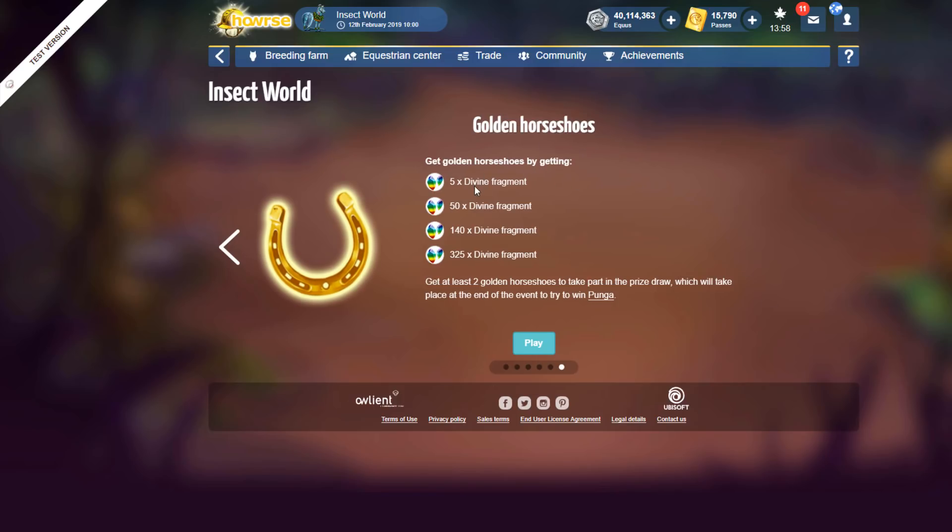So golden horseshoes: get golden horseshoes by getting five divine fragments, fifty, one hundred forty, and three hundred twenty-five. Get at least two golden horseshoes to take part in the prize draw which will take place at the end of the event to try and win the divine.